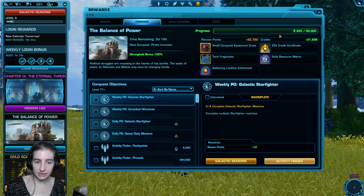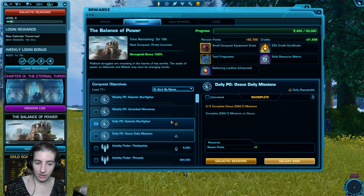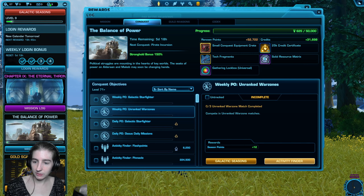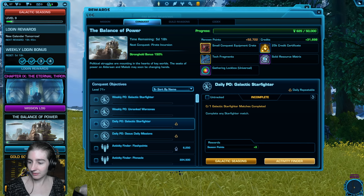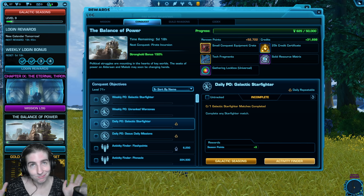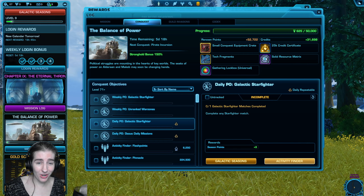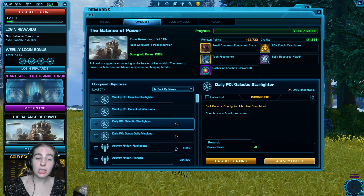Why do I feel I keep getting the same objectives every day? Each week the objectives pull from a random pool — a small pool. There's about 8 different daily objectives and 4 different weekly objectives in each pool. So when you receive 2 weekly objectives, you've already seen half of all the available options. Some of the options are repeated across multiple weeks, or are very similar.